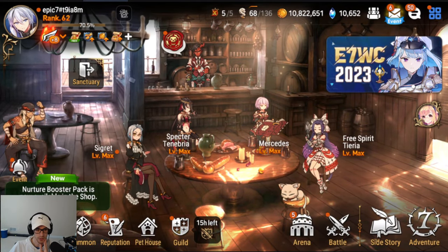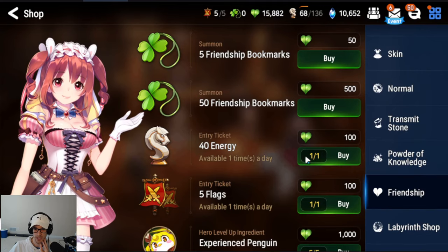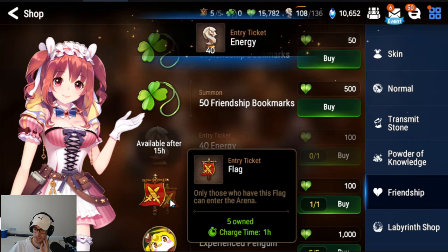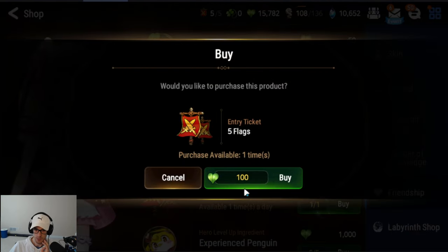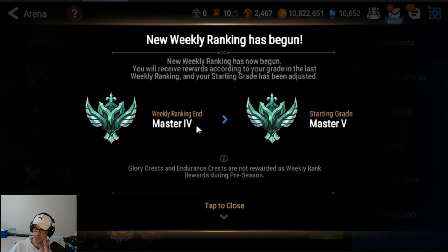Next up, you are going to want to go into the shop. For the daily thing, you want to buy the energy and you want to buy the flags, especially at the beginning of your account. Once you buy those, the next thing you're going to want to do is go in — and since we are at weekly reset — we are going to get sky stones.